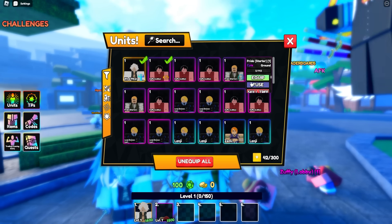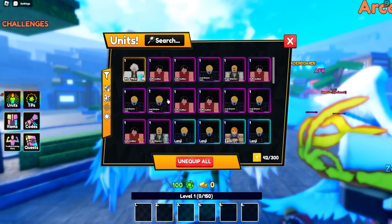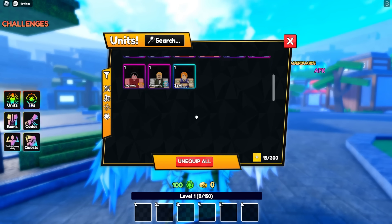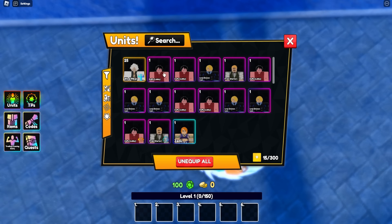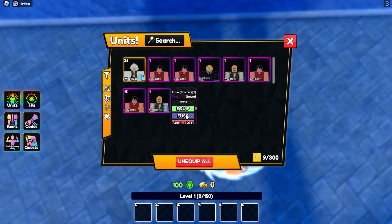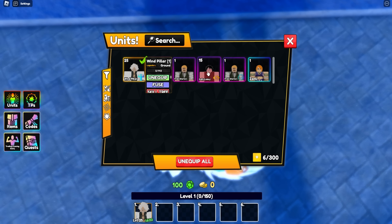Let's equip Wind Pillar, Luffy, and Pride, then fuse everything. I have to unequip first — okay, fuse all my common characters into Wind Pillar to get him to level 25. Then fuse everything into Luffy — boom, level 15. We also got two Pride units from the game passes, so fuse those too. Team is equipped, let's load in.